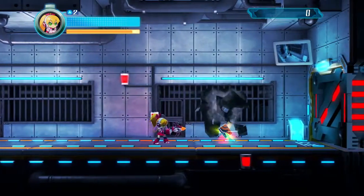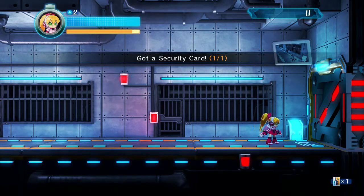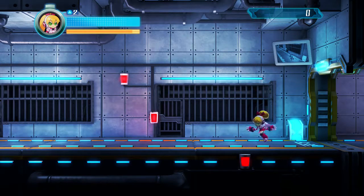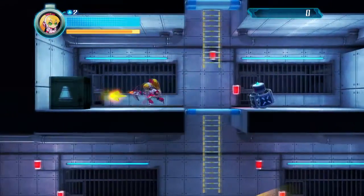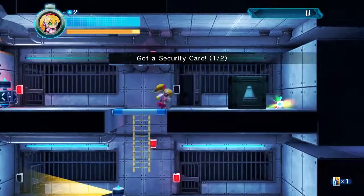The key here is to find security cards so you can use them. Also, a nice touch I didn't mention in Cryo's stage — you can see the camera, and you get to see yourself moving on the screen over there, which is kind of cool. Also, really annoying — Kahl announces all her attacks, all her movements, all her actions.